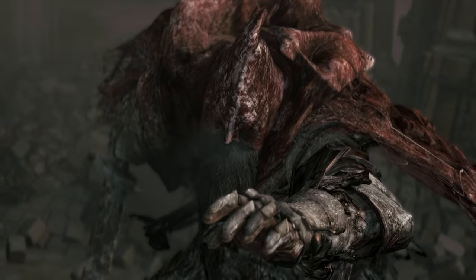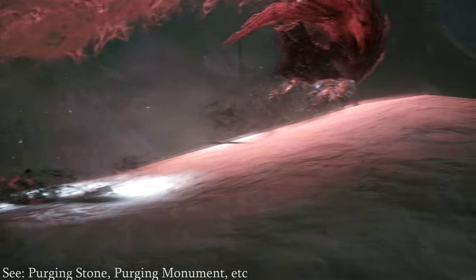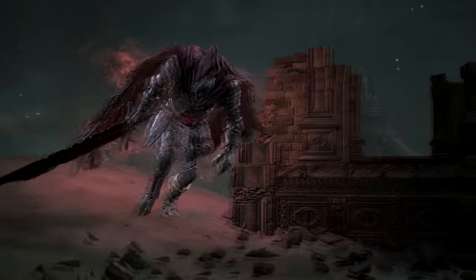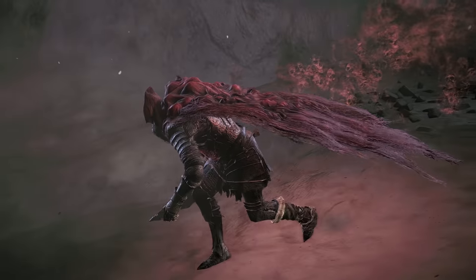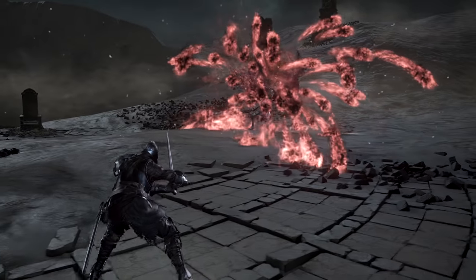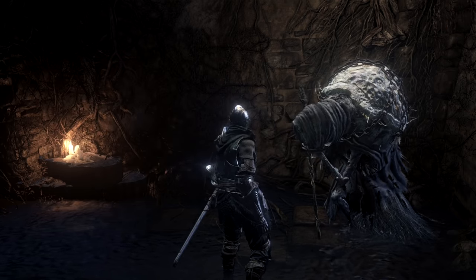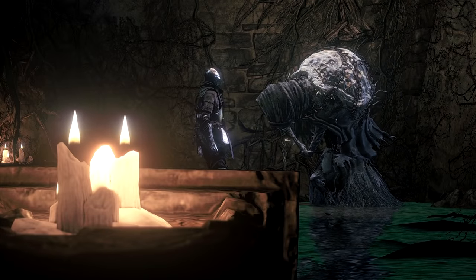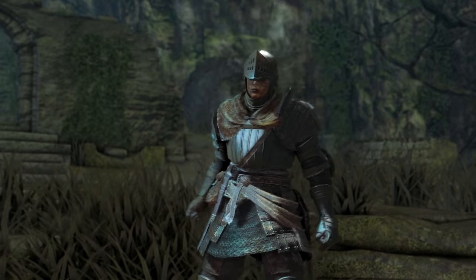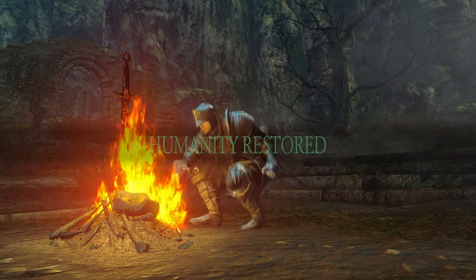Even more cursed than the Dark Souls 3 dogs is Gale, a Slave Knight who has successfully staved off undeath longer than any other character in-game. The undead curse has a visual identity associated with skulls, and Gale's boss design is literally overflowing with them. Part of the Dark Sigil's description reads: 'the darkness of humanity seeps from this bottomless pitch-black hole, the gap filled by the accumulation of the curse.' The curse has been accumulating within Gale for a long time, and it shows.